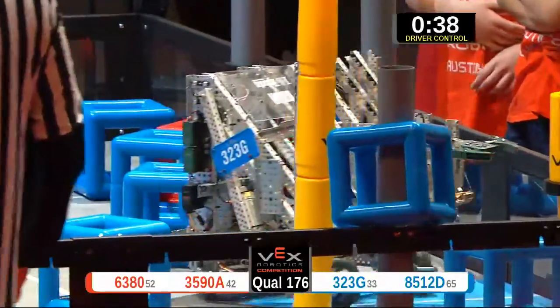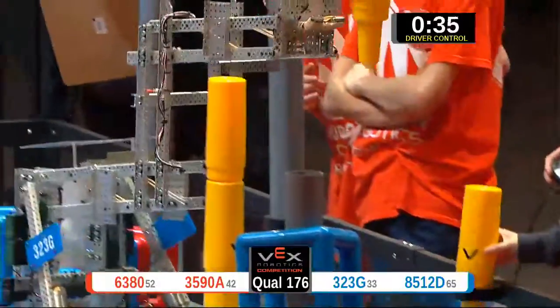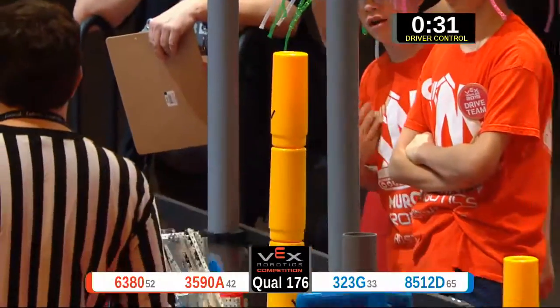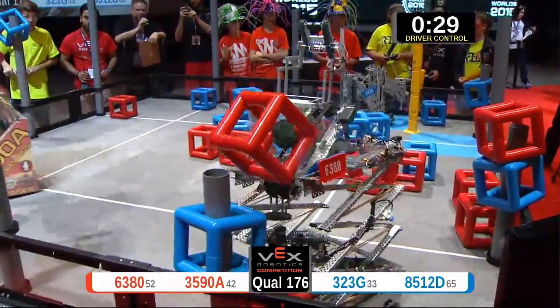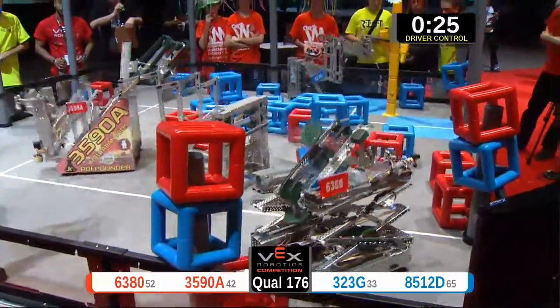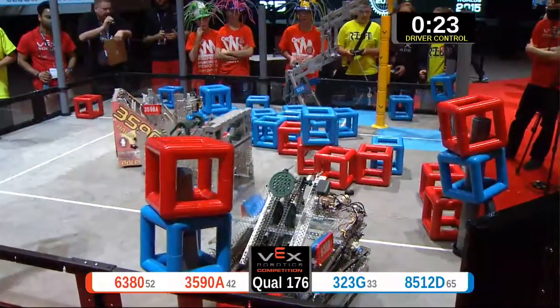Blue is trying to score one in the low post. Nice job from 8512D! 6380 puts one on top of the low post, then puts another on top. 323G, pardon me, is building a tower all by itself.